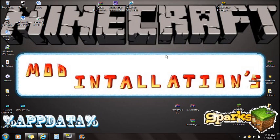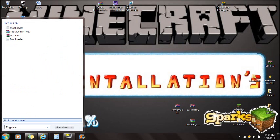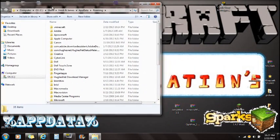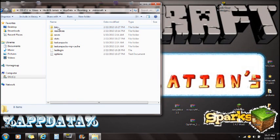Click Start and type in %appdata% — that's %appdata% with a percent sign on each end. You'll see the roaming folder at the very top — click on it. You'll see the Minecraft folder at the top. Open Minecraft and open the bin folder.